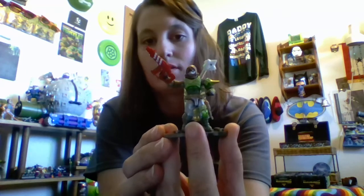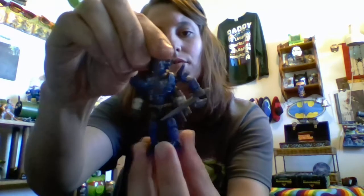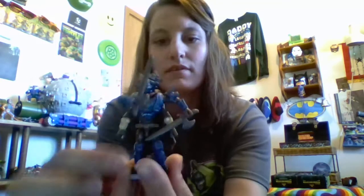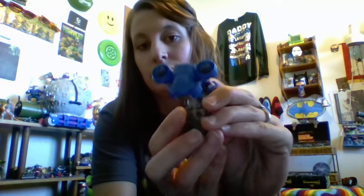Here's the hunter, and he comes with this bad guy you have to fight. He also has the same arm articulation — the wrist turns, the head moves, and the knees and feet move too. You also get a shank if you're familiar with the game, and it also comes with a sparrow.